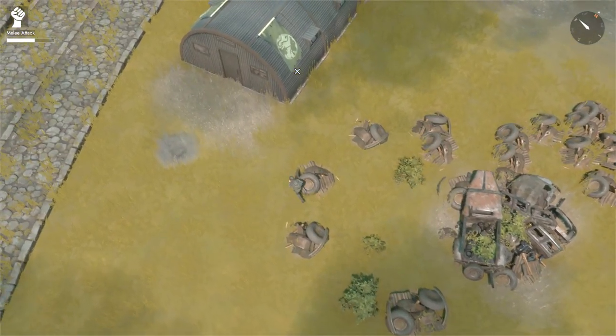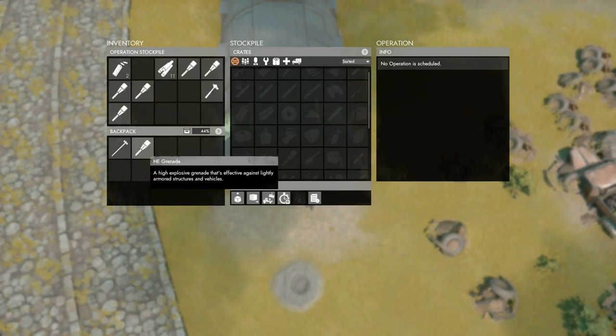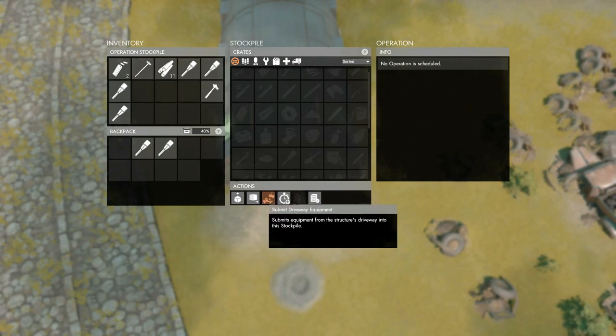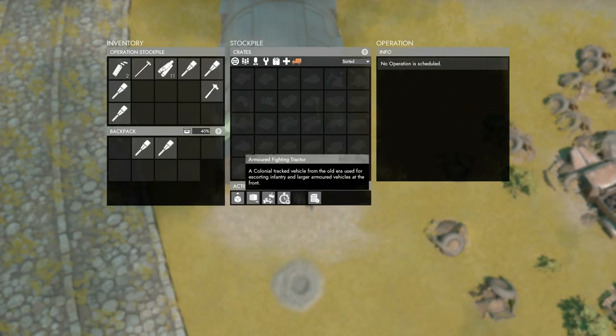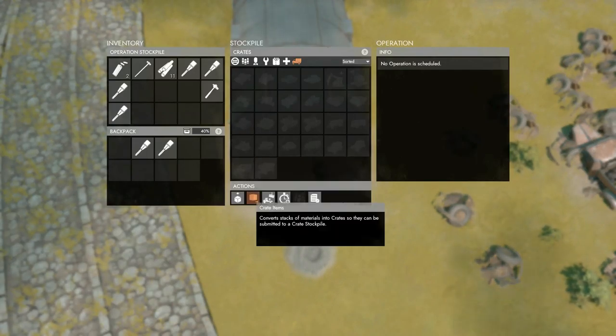These are completely independent entities. What operation stockpiles do is securely store crates and vehicles that are to be used for a specific operation. Once an operation start time has been defined, equipment can only be added and not retrieved from the stockpile. And players must have three other squad members in the region to schedule such an operation at the operation stockpile.